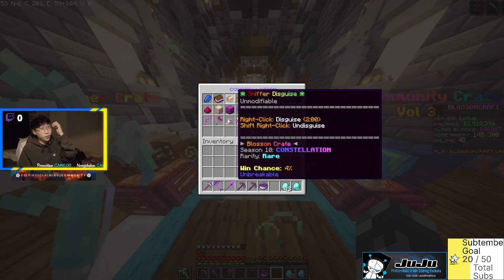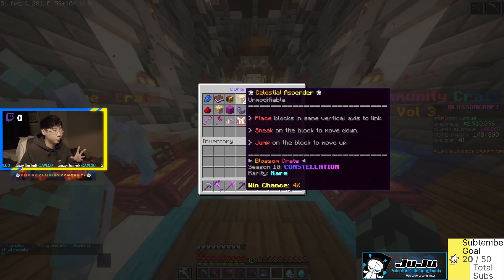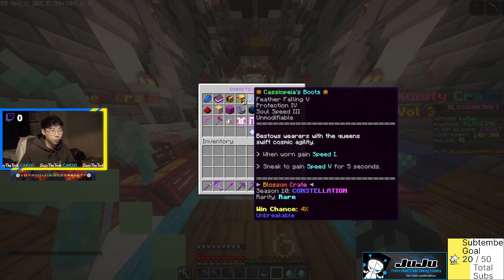Next we have the Sniffer Disguise — with the recent Minecraft update sniffers just came out, so Blossom Craft finally released a sniffer disguise, four percent chance. Next is the Celestial Ascender: place blocks in the same vertical axis to link, sneak on the block to move down, jump on the block to move up. It seems like some sort of elevator — we'll have to try this one out. Another four percent chance item.